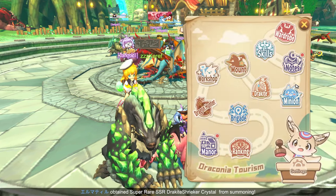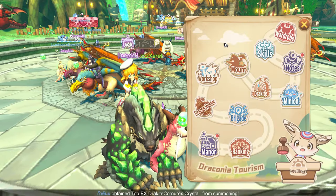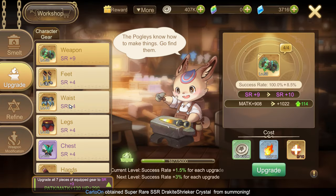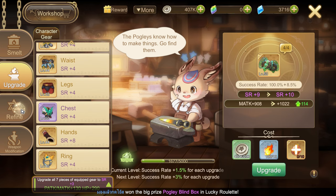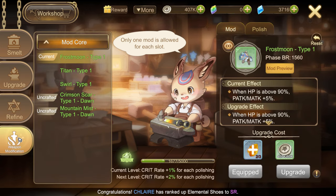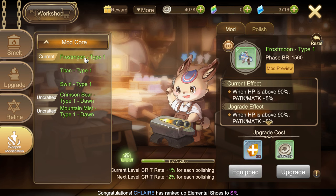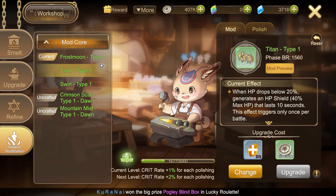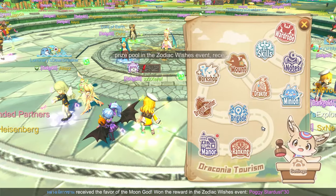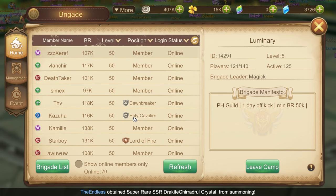My minion! Workshop! All of my gears are already set. For the Refine, most of them are level 10 and up. For Weapon Mod, I use Frost Moon for damage and Titan for survivability. Dragon Hunter. I go to the H Brigade — thank you, Luminary, for accepting me, and shout out to all of the members!